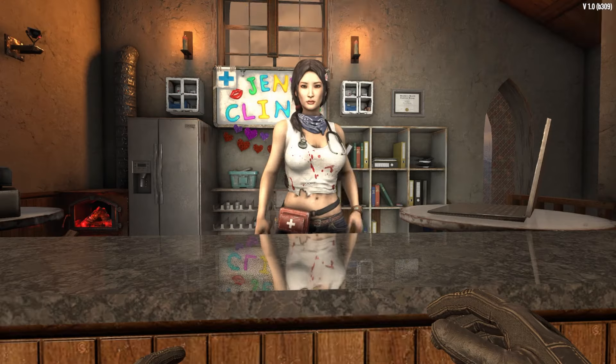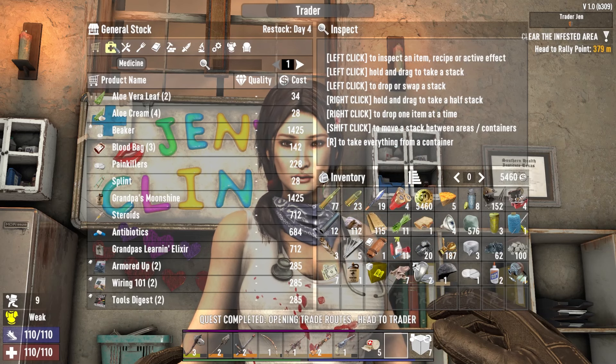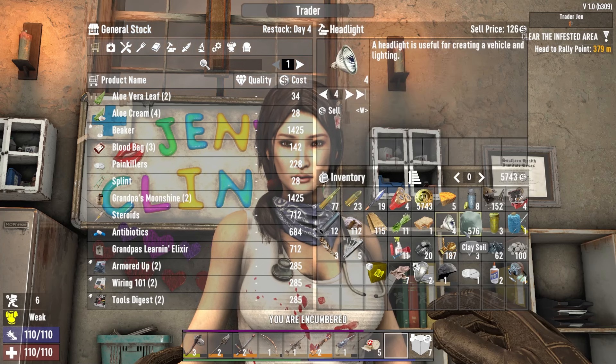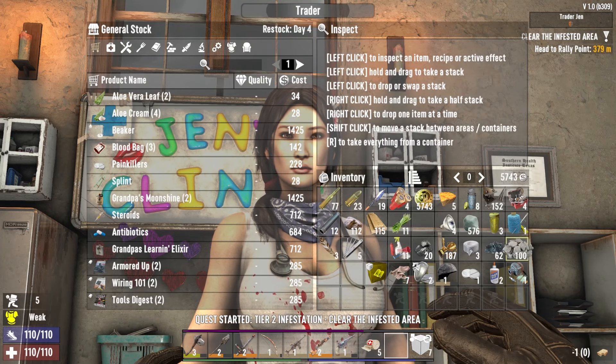I always admired a hard... Trader Jen's got what you need. I don't know what you mean by that. Let's sell this stuff really quick. Yep, that's about it. Can I sell you this sandwich? You don't want it either. It's fair.